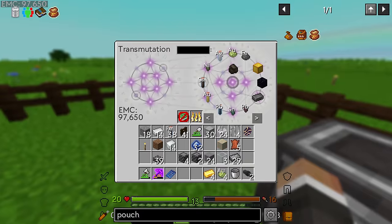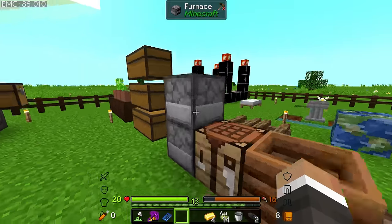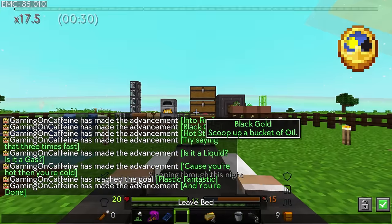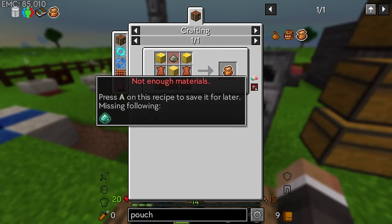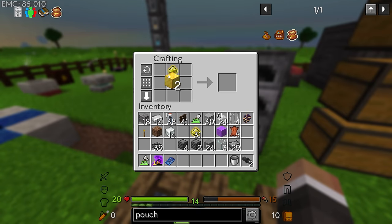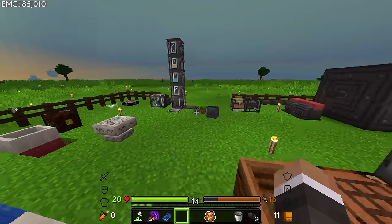It also requires two blocks of gold, which is by far the most expensive part of the whole endeavor. I do think we have some gold in here, and yes we do have a few gold ingots as well, so that's going to take us to eight. We need 18 so let's quickly grab ten more gold from here, smelt all of that up, and of course sleep to make that just a little bit faster.